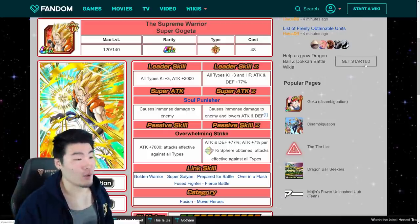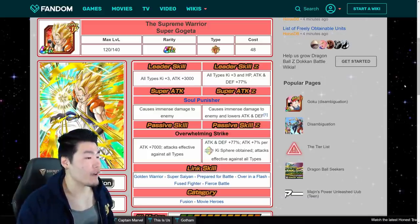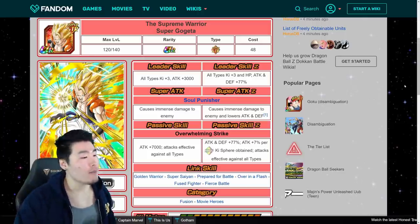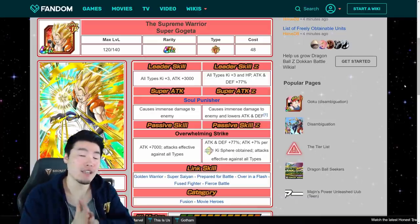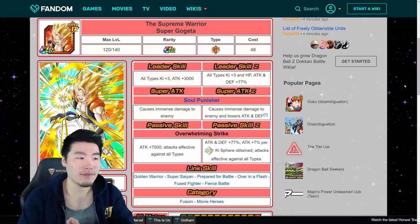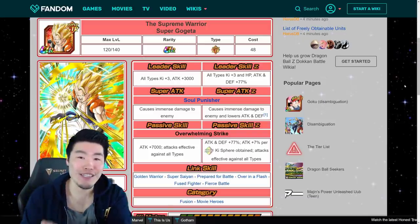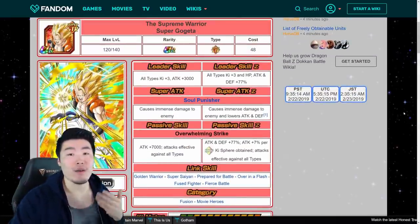His leader skill becomes all types, key plus 3, HP, attack, defense plus 77%, so a very good rainbow leader. His super attack causes immense damage and lowers attack and defense - he gets that extra debuff to the enemy now. Passive skill, Overwhelming Strike: attack and defense plus 77%, attack plus 7% per rainbow key sphere obtained, and attacks effective against all types. Considering how high this Gogeta's attack stat is, combined with the rainbow sphere boost and effectiveness against all types, he's going to do an extremely high amount of damage - he will out-damage Int Gogeta at all dupe levels. So rip Int Gogeta, you've served us well, but it's time to make way for the OG king. He's going to be really, really good.